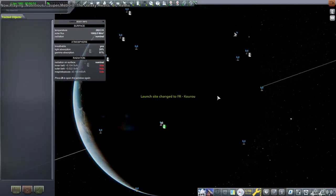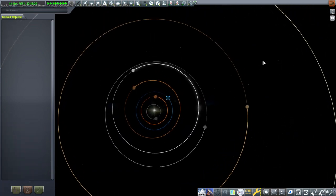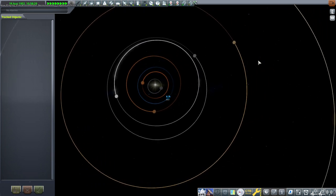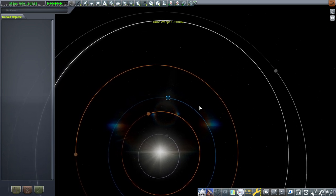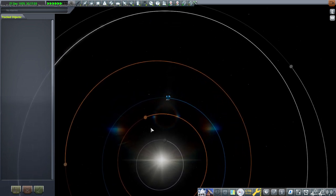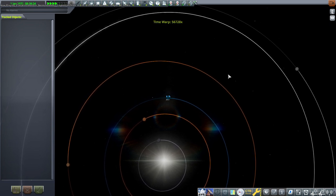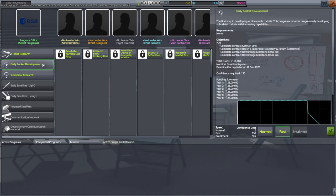I set the launch site to Kuru. The Guyana Space Center started out in 1968, and I tried to set the system to 1971 the same way I did in RP-2000, but I actually missed something, so I just time warped through. We have to do that before starting any of the other stuff. So we're January 1st, 1971, and we will begin — because I have vowed never to do the 1950s and 60s ever again.